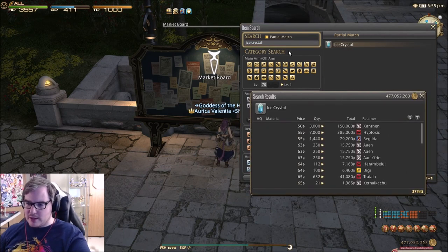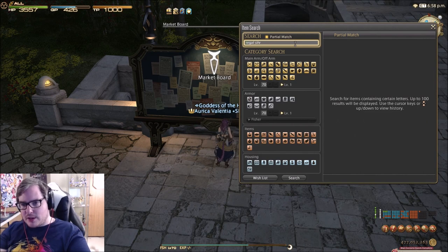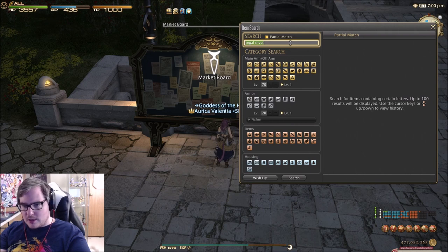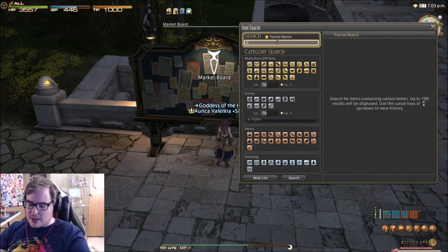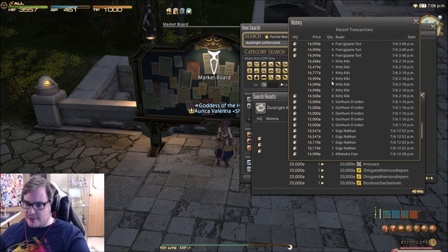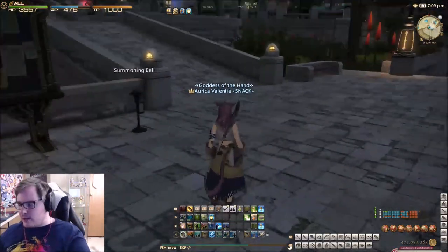Ice crystals aren't worth basically anything. Ice clusters will probably be worth more when new recipes come out but right now they're not very much either. The regal silver sides are basically zero gil. The dragonfish — those are useless too. So all that we're really going for here are the dustlight aether sand, and right now they're going for about 20k a piece — I'd say 15 to 20k. I feel like they're going to go up a decent amount more when extremes and new recipes come out.